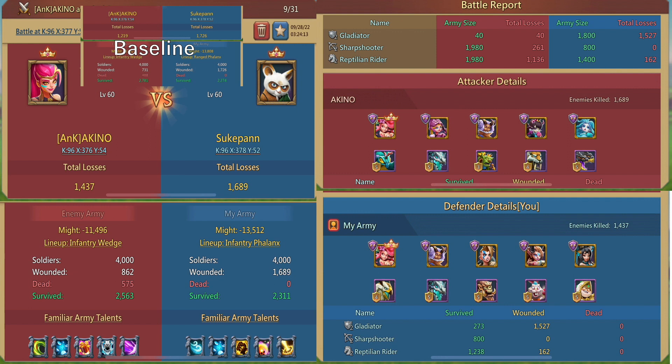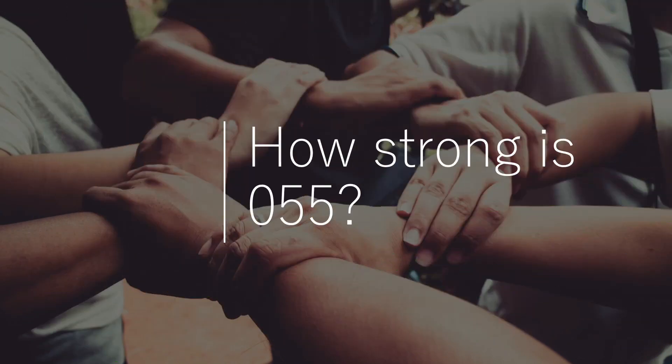It seems it's the second cav hero affecting the retargeting sequence. That said, ranged phalanx is still better with one inf hero. By the way, if you know the opponent is going to be in inf phalanx, 055 can actually use ranged phalanx effectively — but I don't really recommend that under normal circumstances where you can't be sure which front the enemy 424 is using.